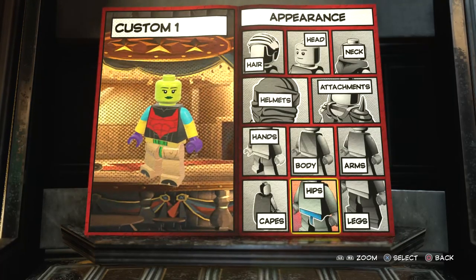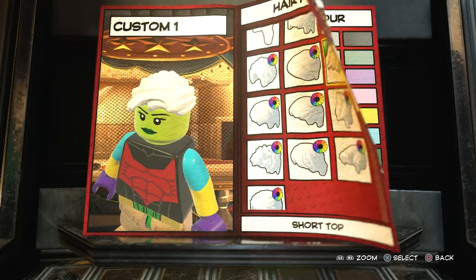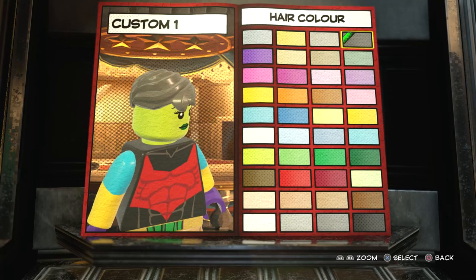Alright, so first off, let's go into appearance. We're going to go to hair, and we're going to find — I think it's called the flat top. Oh no, short top. There we go. And you want to go with this color right here.